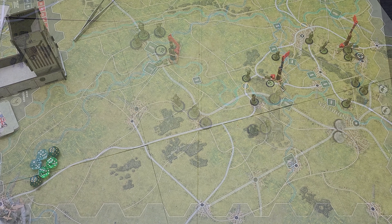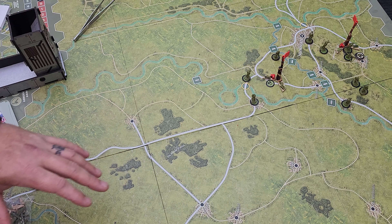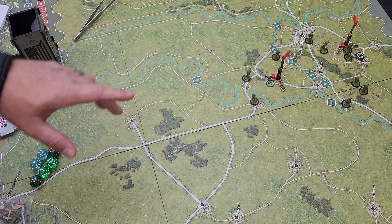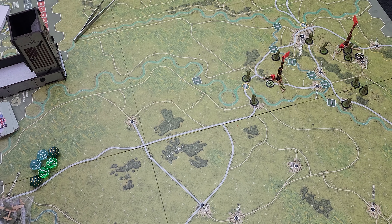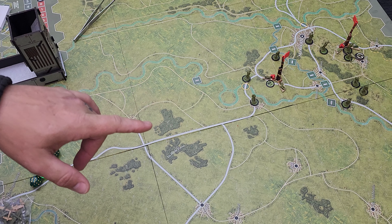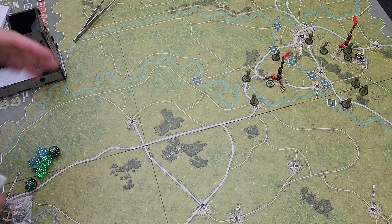I pulled out to a wide angle of the board because we're going to start turn two, and there's a fair bit going on now that wasn't happening during the first turn, so I'm going to slow it back down to touch on those parts of the game I did not get to show previously - that's the card draw phase, air phase, and air supply phase. I think the air supply phase doesn't actually kick in until turn three, but air combat does start kicking in now.